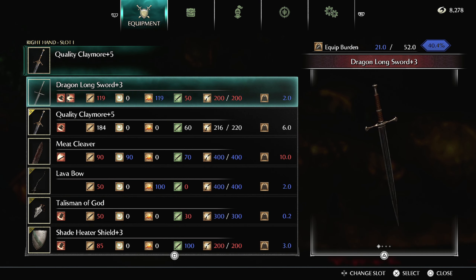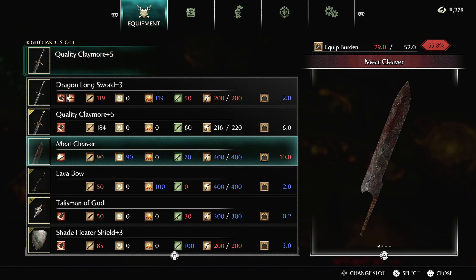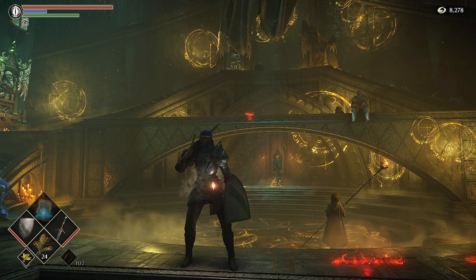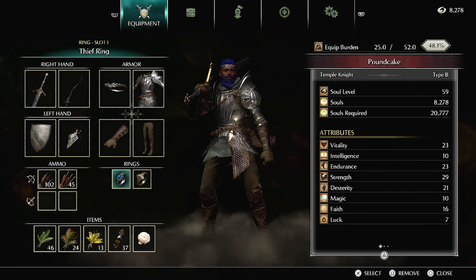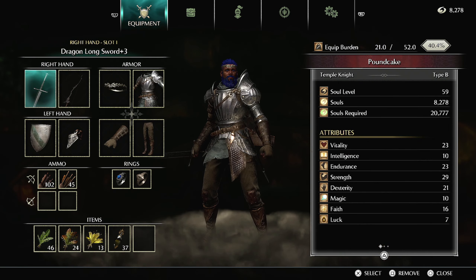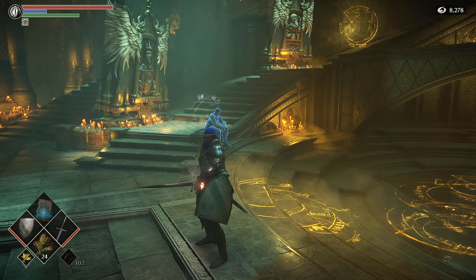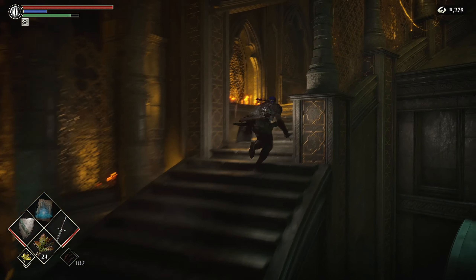The final boss is weak to fire. Obviously have your claymore with you. I'm going to keep the meat cleaver just in case. I also changed up by putting the thief ring on — I'm just under that 50% equipment burden with this setup. I'm probably going to start with the dragon longsword. As always, we're going to go back up and go into soul form.